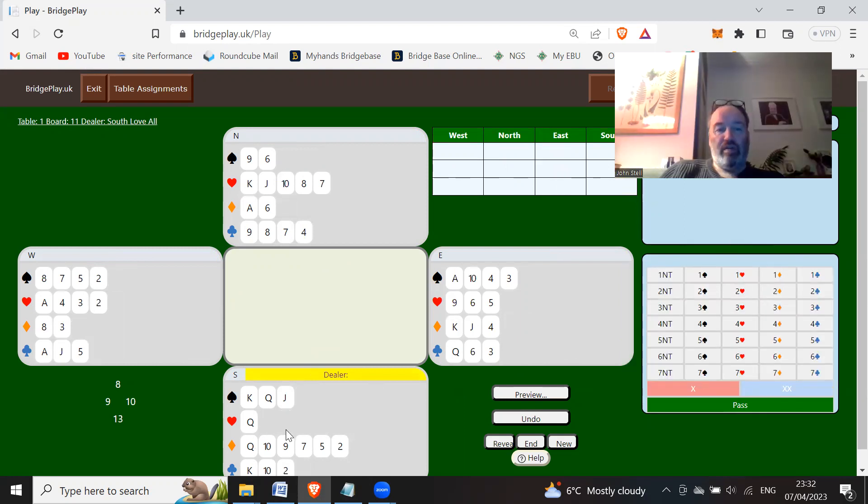Open one diamond, pass, one heart, pass. Can't bid a spade, so just repeat the diamond suit and bid two diamonds. Pass. A lot of the time partner can have a six-card diamond suit. With five hearts and an eight-count we could bid two hearts potentially, but I think I'd just be tempted to pass this out.